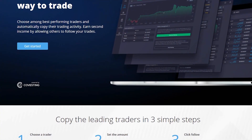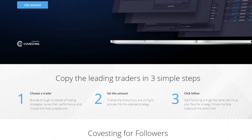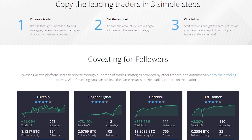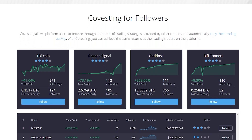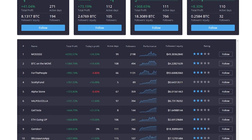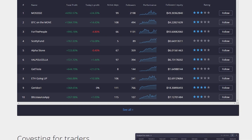Prime XBT is an established trading platform founded in 2018 that remained in business through the bear market. There are three main reasons they set themselves apart: high leverage, low fees, and most importantly, privacy — Prime XBT requires no user information to start trading. Their newest module, co-vesting, allows users to copy the trading activity of other users. Use promo code 'son of a tech' at sign up for a 50% bonus.